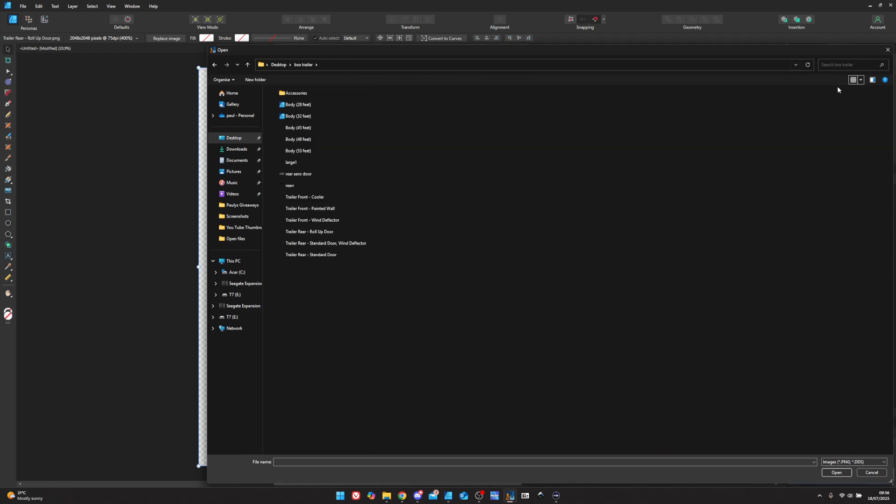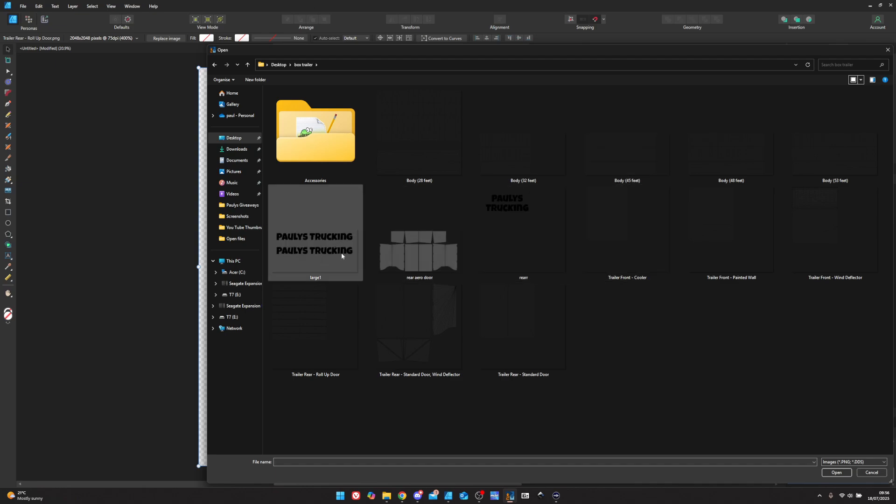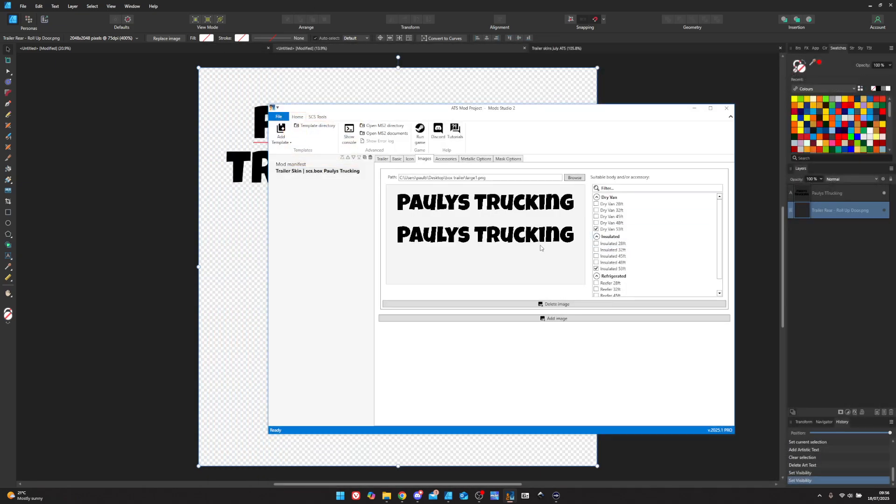I'll make it bigger so you can see. We picked the large one — that's what we called it and that's what we've got. On Mod Studio 2 they give you all the different sizes you can use. We're just going to use the 53-foot today. If you're making different sizes, make sure you pick the correct size for the trailer you're making the skin for, because if you pick the wrong one it's not going to show up properly. If I pick the 48 with a 53 skin it'll show up but it's going to be stretched or misaligned.